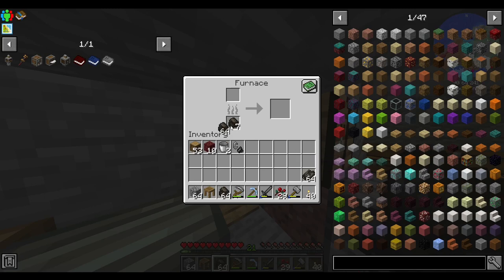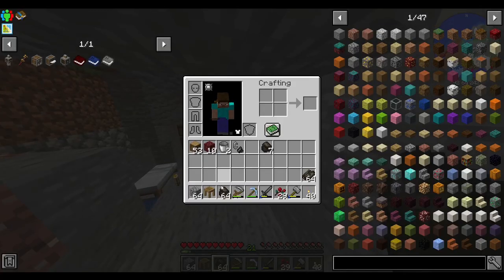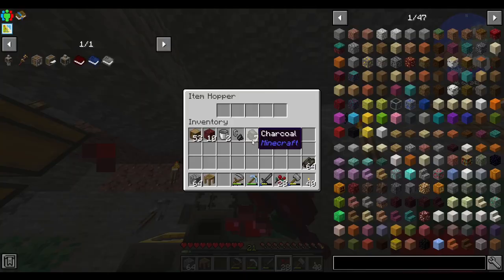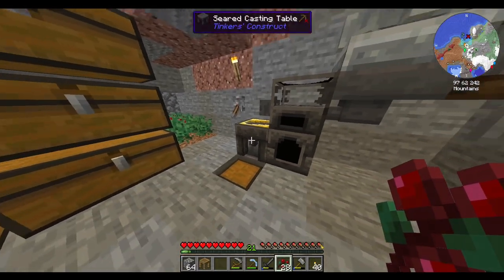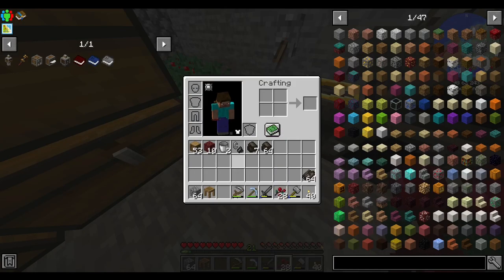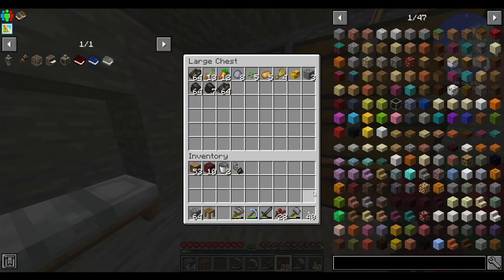I upgraded my ore processing setup — just some hoppers. This hopper feeds into the millstone, this feeds from the millstone into here, and this feeds from the ingot cast into here. Nothing too crazy.